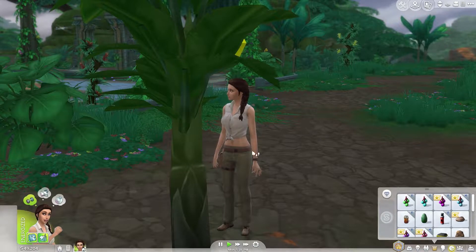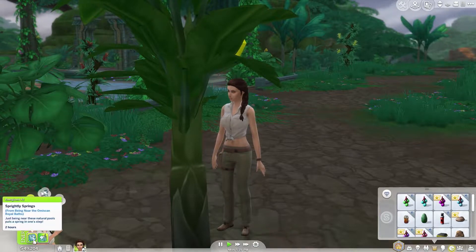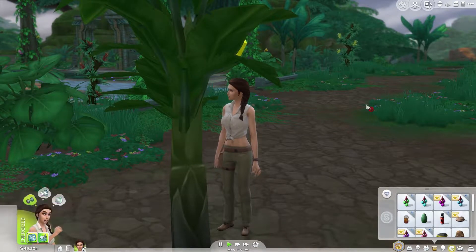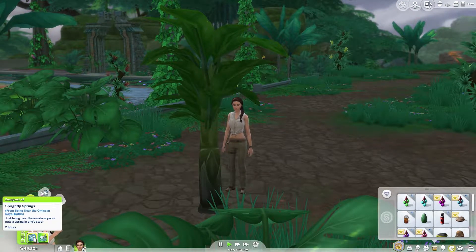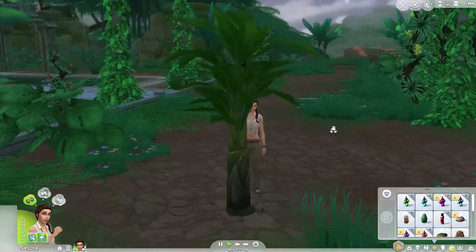We are not killed by the bees. She just got over the bite, so she has a new emotion called Spritely Springs — just being near these natural pools puts a spring in one's step. Okay, so we're springing.